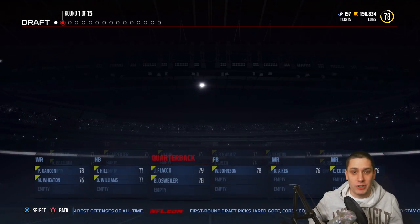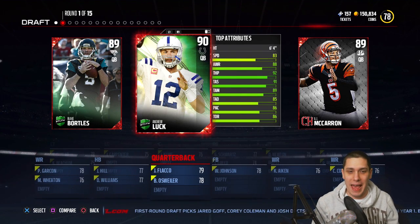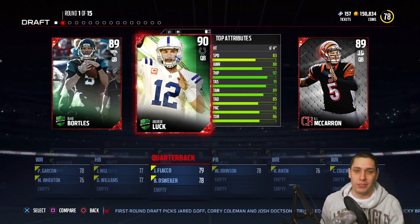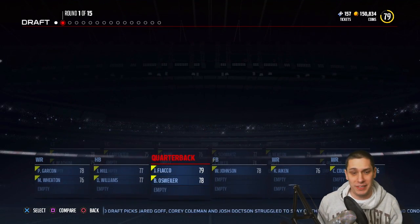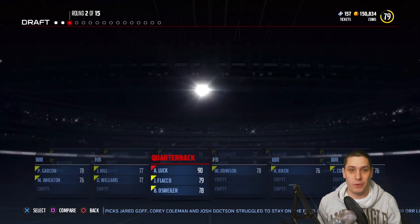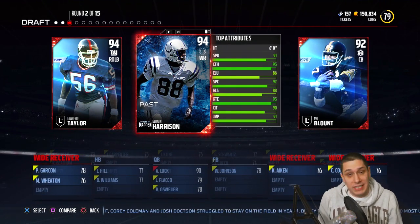Our first round — this is where we're going to get our elite quarterback. We started off with a terrible round of quarterbacks: Team of the Week Blake Bortles, Team of the Week Andrew Luck, and AJ McCarron. It's got to be Andrew Luck. Unfortunately, I don't think that's going to be good enough to get us like one of those 89 or 90 overall teams.